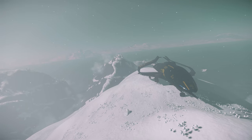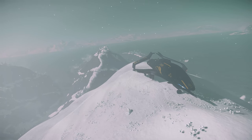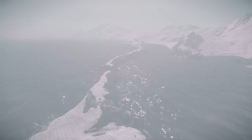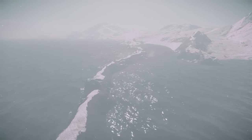Once you get down to the surface, you'll likely notice the lapping waves, the rocks and ice formations, and no shortage of snow and clouds. Flying along the coastline can offer some interesting views, such as this winding natural rocky path amongst the waves.